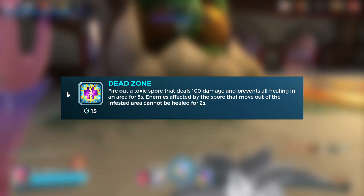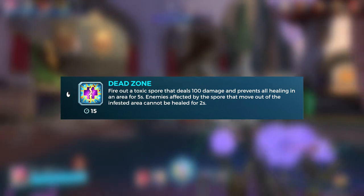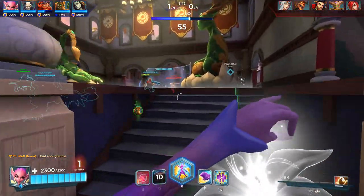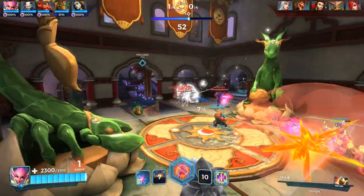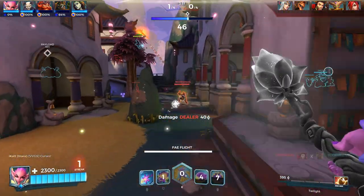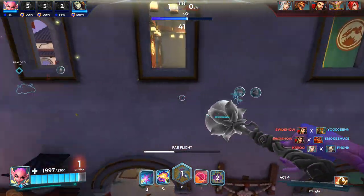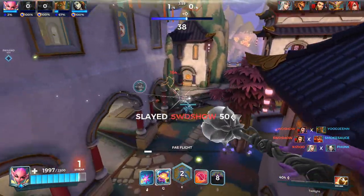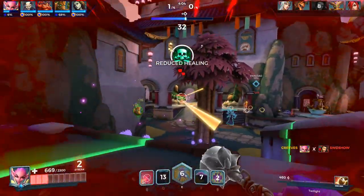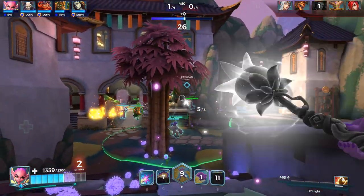Next we have Dead Zone — a fairly controversial and possibly infamous ability. Dead Zone takes area denial to the next level: a large five-second area is created that blocks all healing when inside, and for two seconds after exiting. It's literally every support's worst nightmare, acting as a direct counter to every healer, especially against the ever-more-prevalent Solar Blessing. Dead Zone is by far most effective on tanks during the point fight. With the current meta talent, it can also be used very effectively in 1v1s.